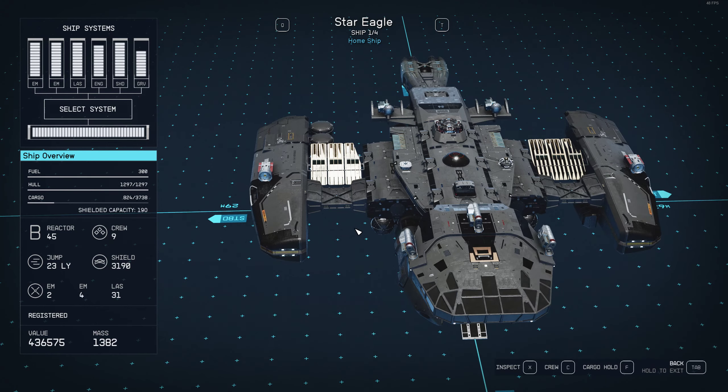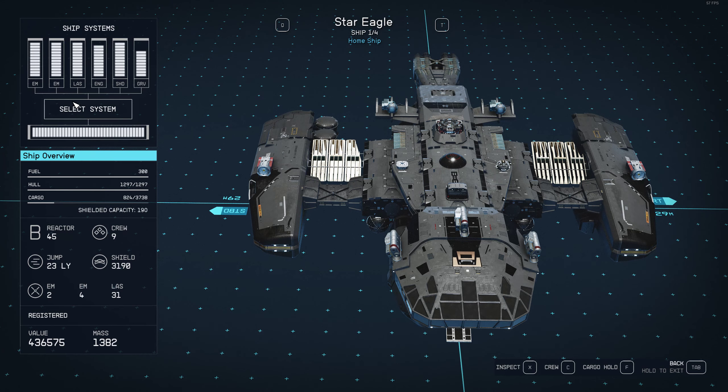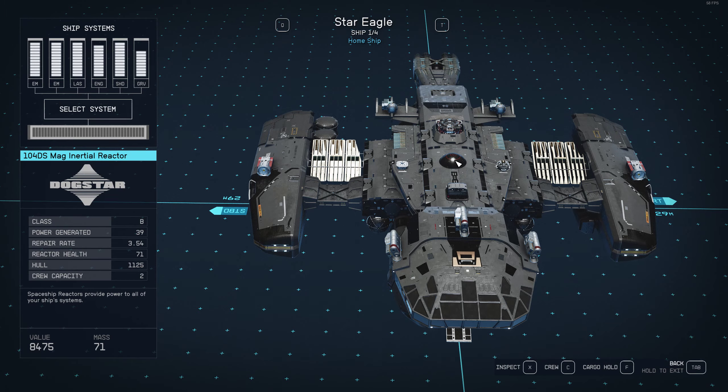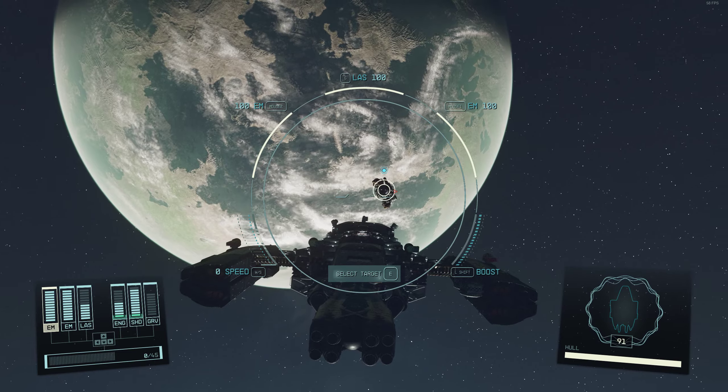Get your ship and for two of my weapon placements I put EM weapons. Then you get that mission and just come to where it's at and start firing.